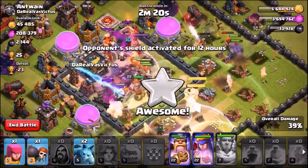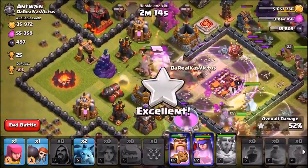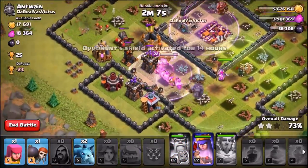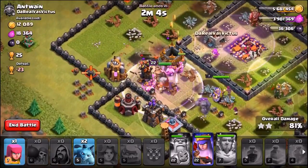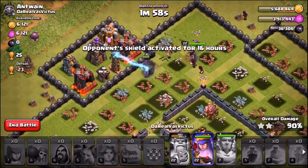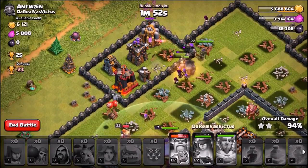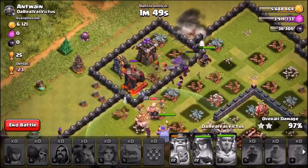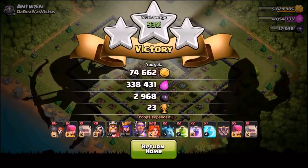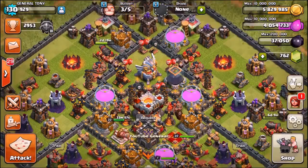Look — these valkyries destroy bases. They ripped through level 9 walls like it was absolutely nothing. Using the king's ability — this might be the fastest triple star I've seen in history on this game. The valkyries are already at 87%, approaching 90%, and we haven't even used the queen's ability yet. There it goes — queen's ability — zero to hero in seconds. The valkyries are so damn strong. You need to start putting more compartments in your bases.